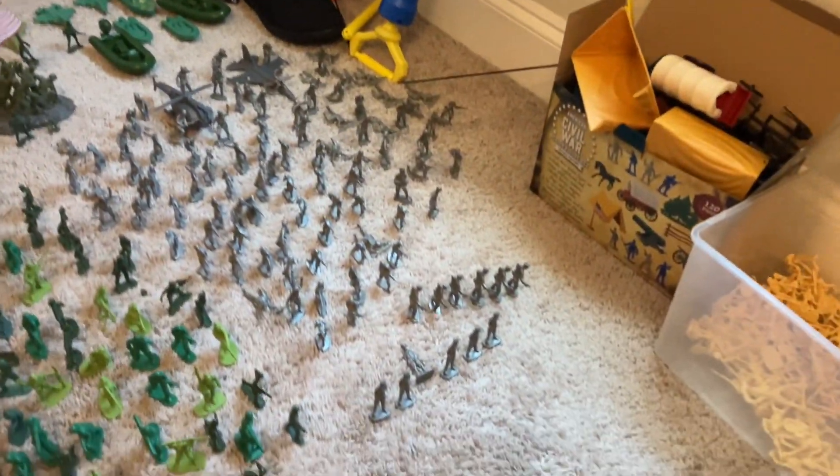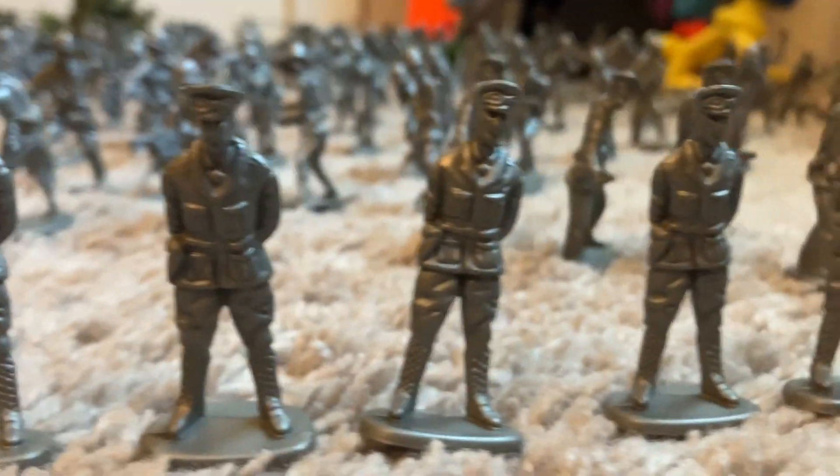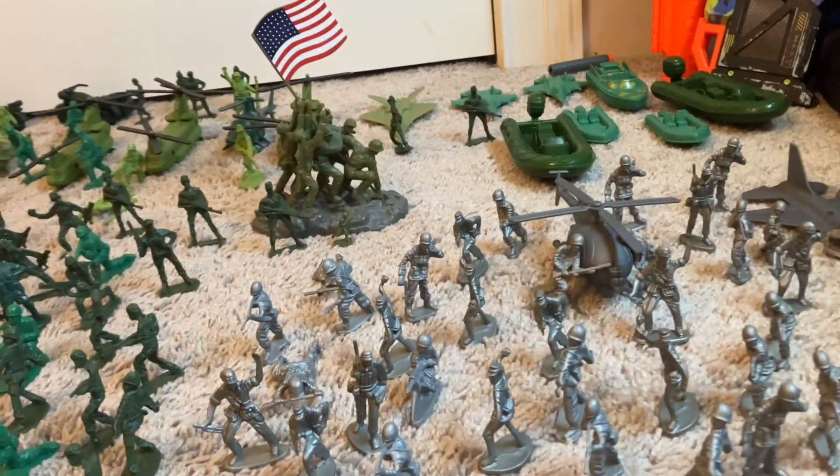Moving on to the grays — here are the grays, pretty small, even smaller than the tans. Here are all the grays and the leaders. It's all mostly World War II and some Germans too. Their vehicles include one jet and one helicopter. That's pretty much it for the grays — not a whole lot to talk about there.